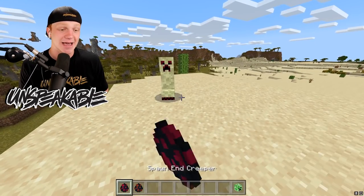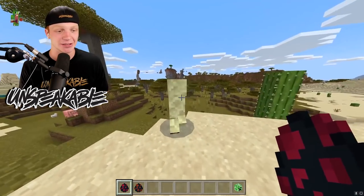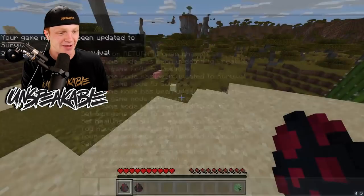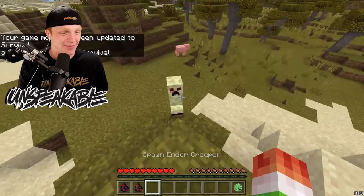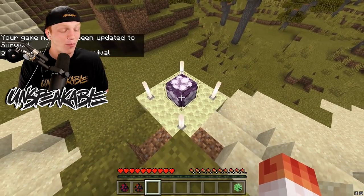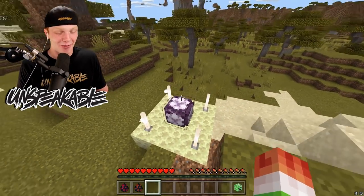The other Creeper we have is the End Creeper - not Ender, just End. He basically looks like Endstone. I'm not really sure what this guy does when he explodes. Let's go over into survival mode. Come here, buddy! He has no effect... Oh! Okay, so he just turns into a chorus plant.